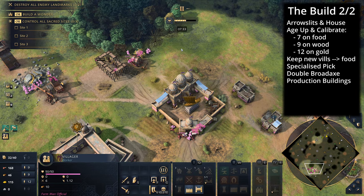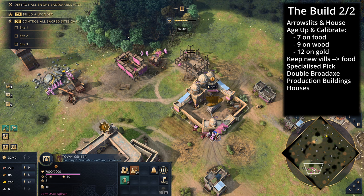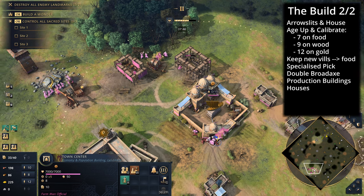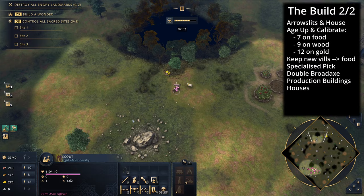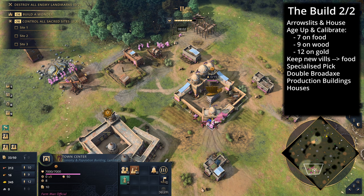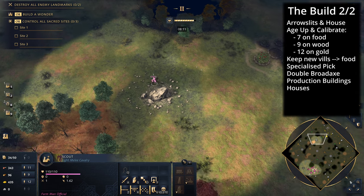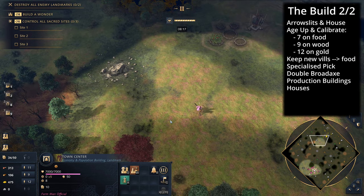There's the first stable. Build a house next — it's important to have a lot of population space, because when you reach the next stage you'll be using tickets from the house of wisdom to buy bedouin skirmishers or bedouin swordsmen hopefully, and you need population space for that. Build the second stable now. Once in the castle age, queue at least one camel lancer from each stable and prioritize the bedouin units.